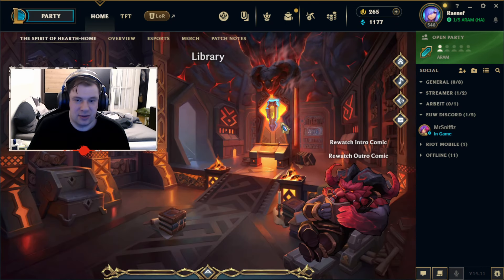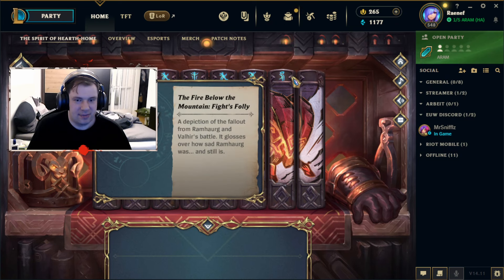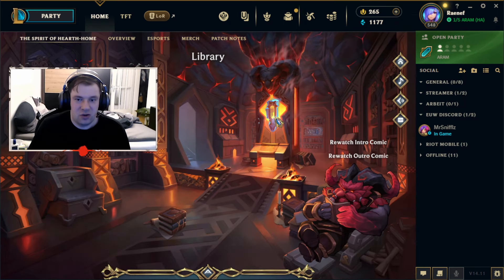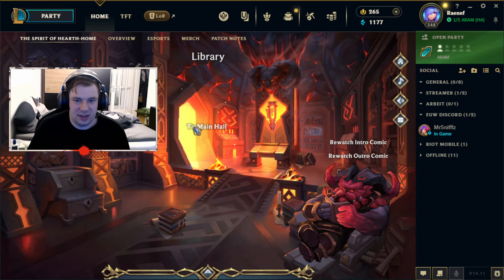Which brings us to this music instrument. We have to play different songs and we have these runes here, the blue ones. Best is to make a screenshot, put them on your second monitor, or use your phone. Go back to the music instrument and type them one by one. No need for speed, just the correct order. And you've got this one done as well.